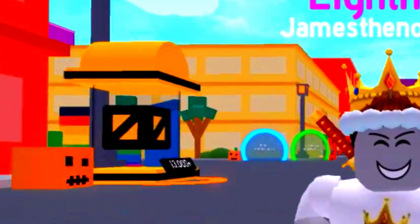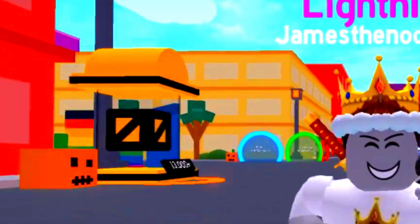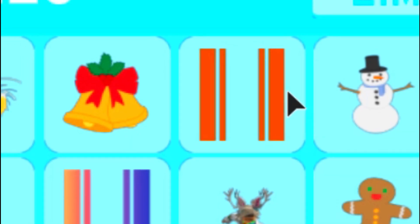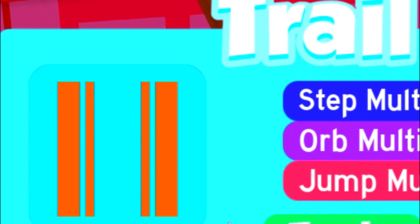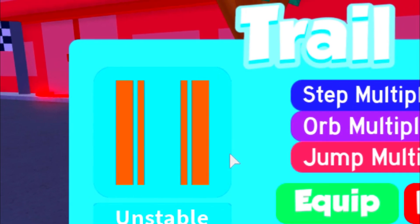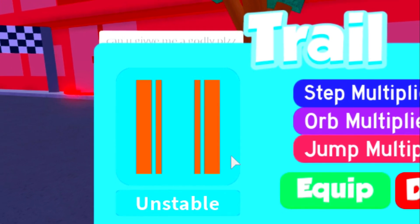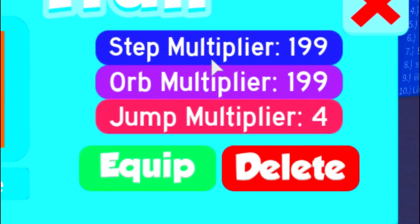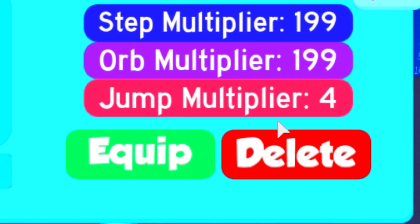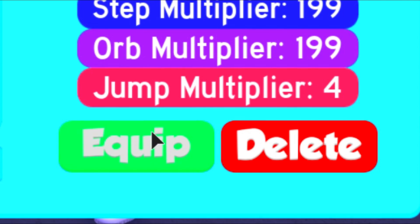Hopefully we get another Halloween update like that — it would be really cool. Let's check out the original unstable trail. What's really cool is that it was here for a Halloween update, which may be why it's actually orange. This is a really cool trail. It has a step multiplier of 199, an orb multiplier of 199, and a jump multiplier of 4. Let's equip this trail right now.